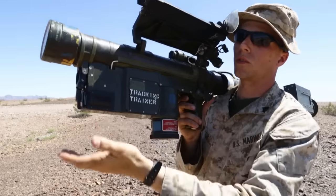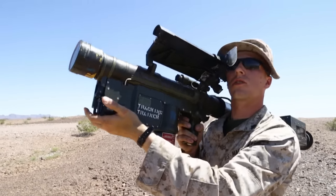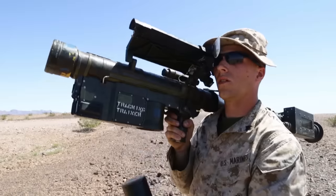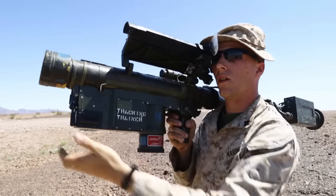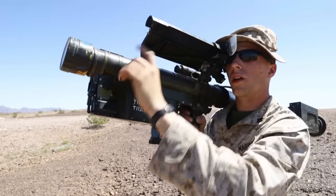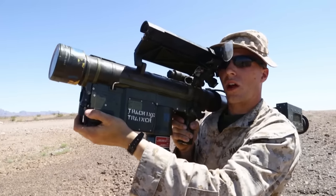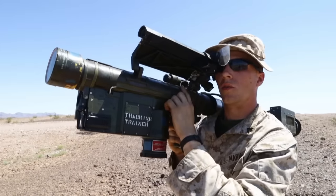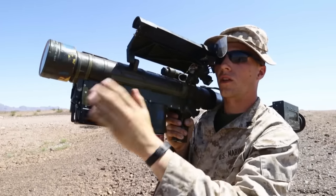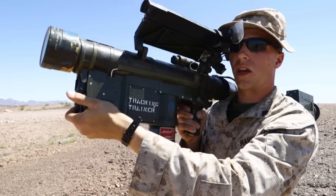So once again — tracking, activate on clear blue sky. Here's my safety and actuator switch. You're gonna sight in, you can see the aircraft coming. You're gonna put your rear sight reticle, match it up with your range ring, and put the aircraft straight into that range ring. You're tracking the aircraft and you're gonna hear the tones going — you'll be able to tell the difference between a tracked and untracked tone. Once you hear that tone, press your uncage button.